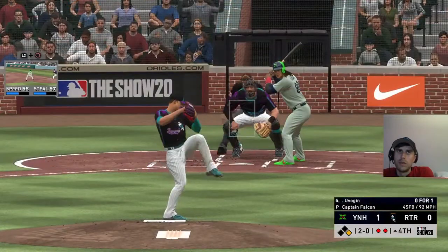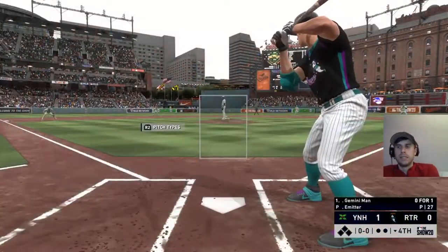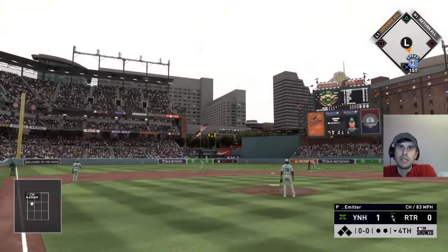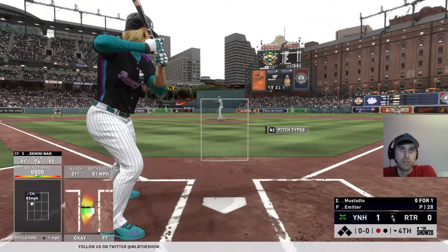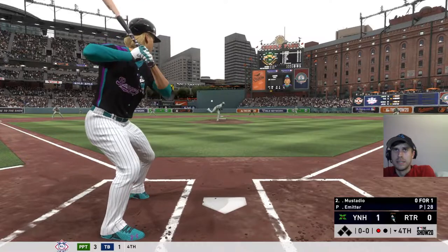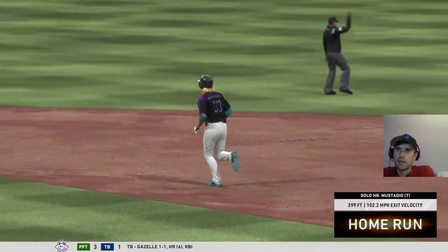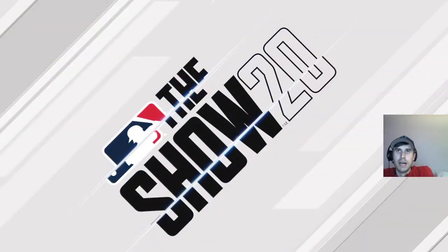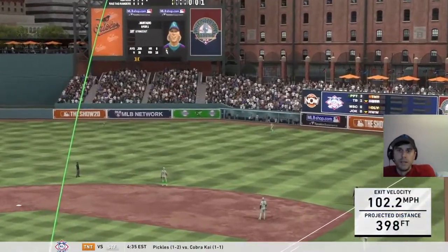Princess Leia swings over a changeup for strike one. She's batting .250 — with her contact stats that's not too bad. She's been playing a little bit above her weight. Count goes to 1-2. We need to be productive this game. I think if we can score five runs, we can win. I could easily see them scoring three or four, so five is the number I want to produce to feel safe. Fly out to center field.